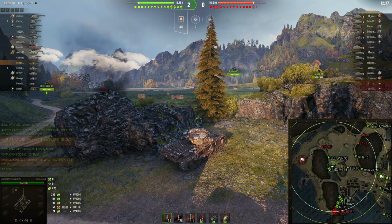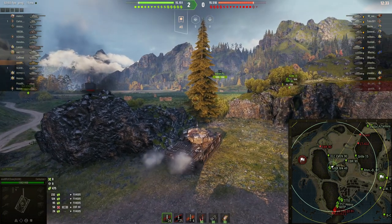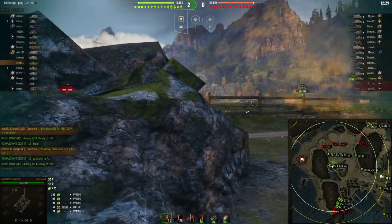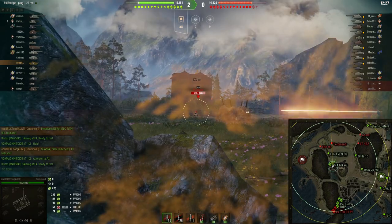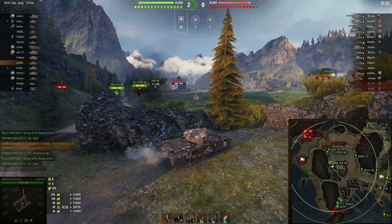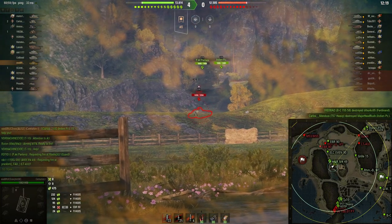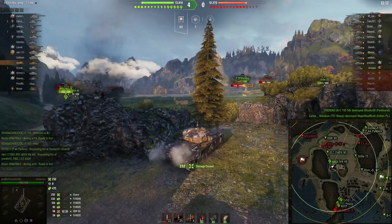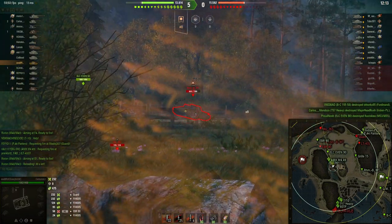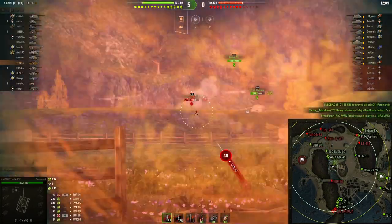Der ELC-Iben fährt jetzt hier nach vorne. Ich würde sagen, wir sollten zunächst mal noch so ein bisschen passiver bleiben und gucken, was da passiert. Vorhin waren ein Guard und ein LT im Norden gespottet. Auf den Guard jetzt ein bisschen länger einzielen – jawoll, können wir den treffen, hervorragend. Jetzt steht's wieder 4-0, weil unsere leichten Panzer direkt durchkrachen und alles spotten, was hier im Norden so ist.